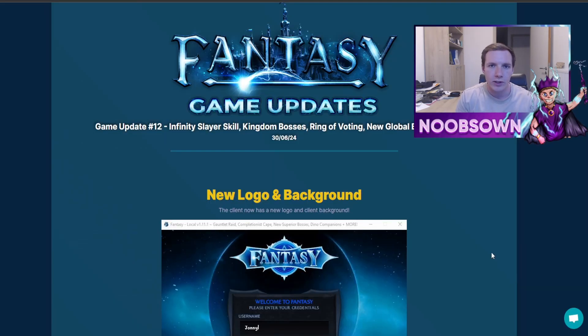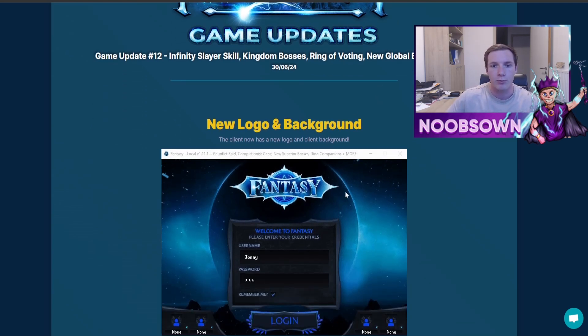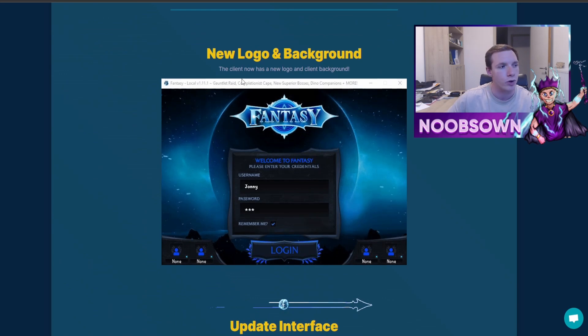As always, we'll be starting off this update log by checking out the forum post. If you want to check it out yourself, you can pause the video or visit the forums. This is game update number 12 — they added an infinity slayer skill, which is a brand new custom skill, new kingdom bosses, a ring of voting, new global bosses, and a lot more.